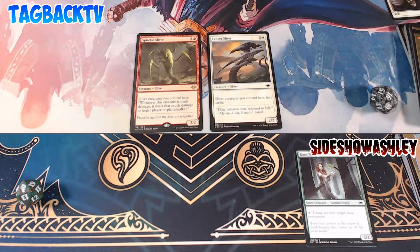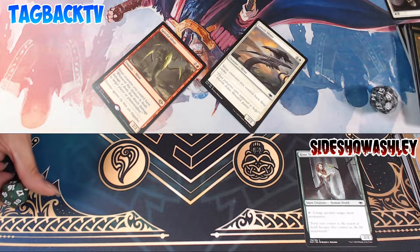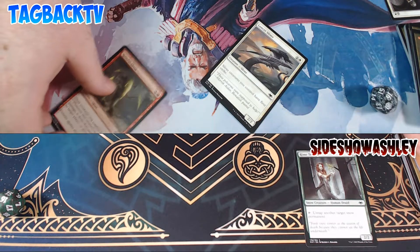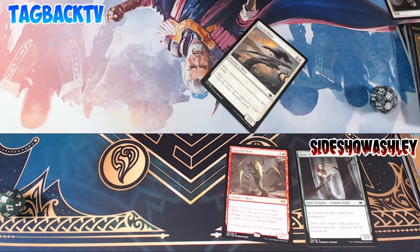Gains haste until end of turn. And then I'm going to swing at you for 4. I can deal with that for now. My turn — you can have your goat back. I want my goat back, goat back, baby.